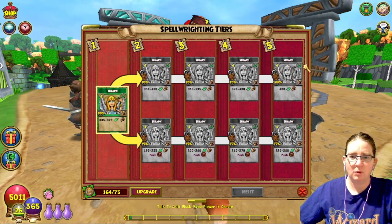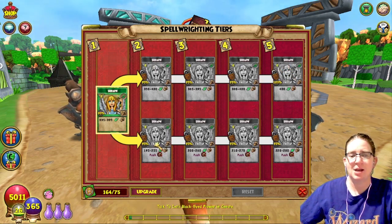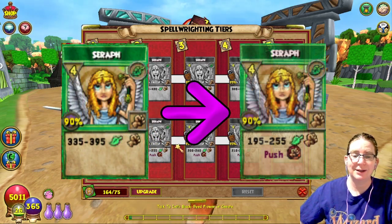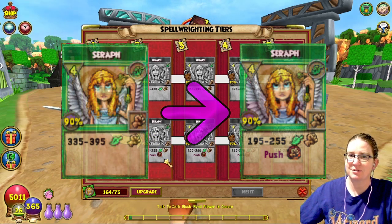The pip cost stays at 4 as you level it up. The lower path, however, the damage goes down quite a lot when you upgrade it to tier 2 — it goes down to 195 to 255 damage — but then it pushes that damage over time.